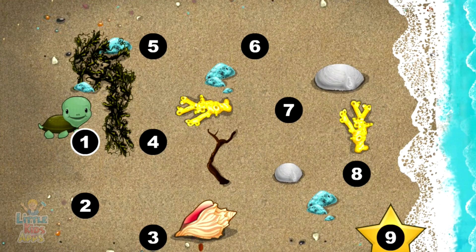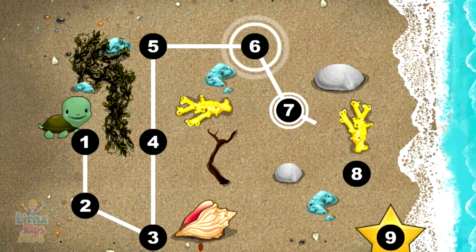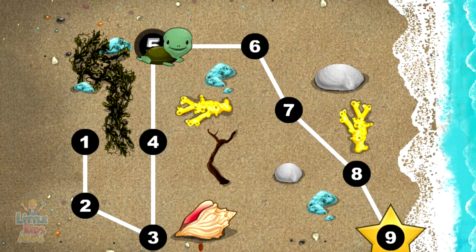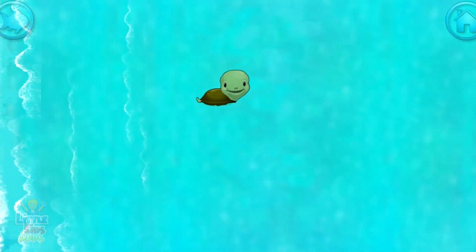This baby turtle needs to get to the sea. Connect the dots to show her the way. Yes! 1, 2, 3, 4, 5, 6, 7, 8, 9. Happy travels, baby turtle.